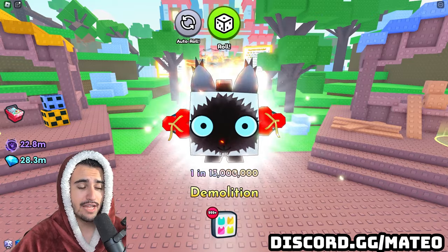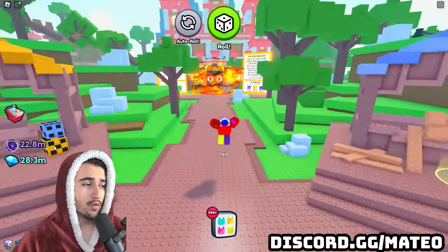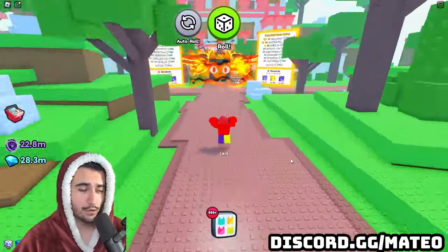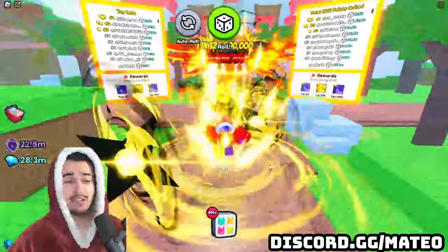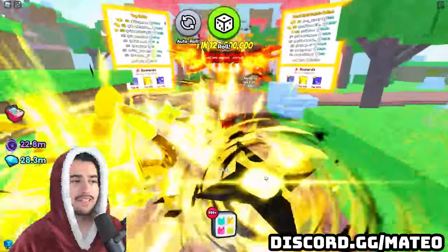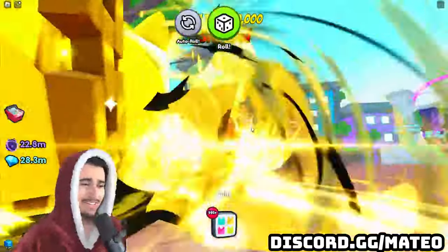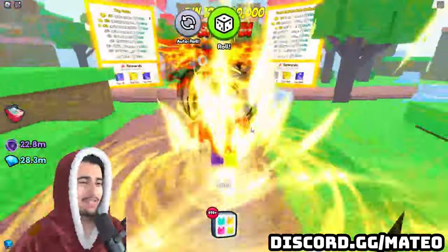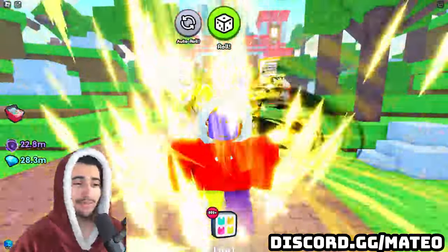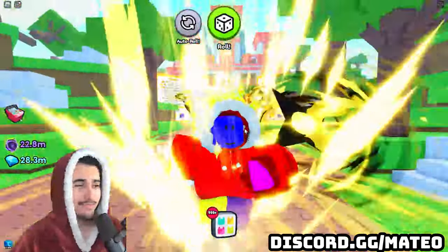As you can see right here, I just got a one-in-13-million demolition stat pet that is going to give me a lot of RNG coins, which will help me to craft even more dice in the future. Personally, I haven't gotten too lucky — the best thing that I've gotten so far in this event is this one-in-120-million shinobi huge pet. This thing is gold and honestly the aura is absolutely insane. I definitely think this looks really cool, but it kind of gives me a headache when I keep it on too long, so I like to take it off most of the time.